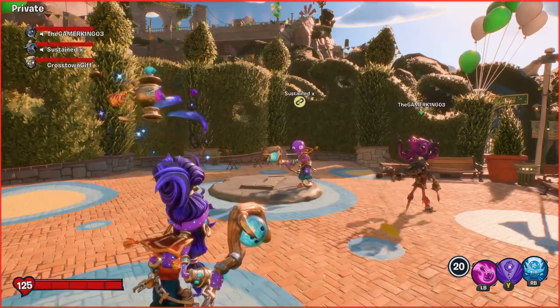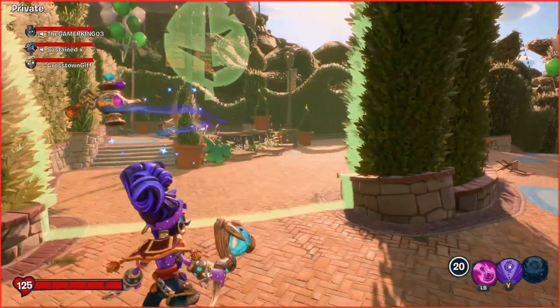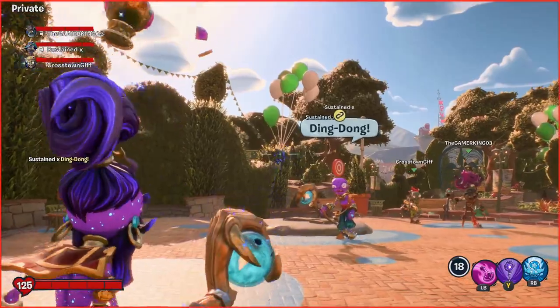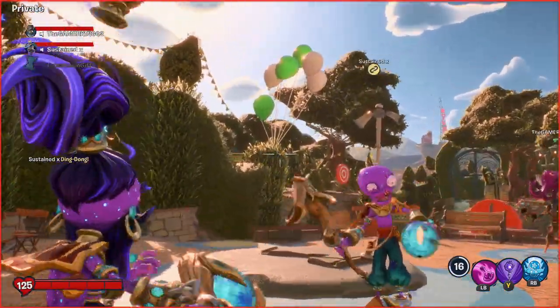Before we actually show you this glitch, please do not abuse this in online, even though it doesn't really matter. This glitch is how to get inside the plant spawn once again. I believe it's now patched with the imp since the bow tie is not there. Let me know down below if you guys are still able to do it with the bow tie over here in that spot.